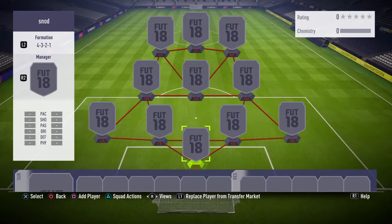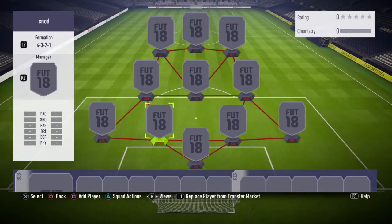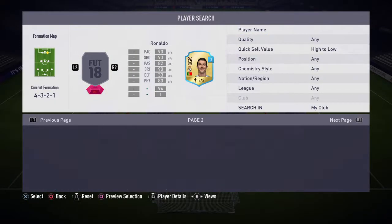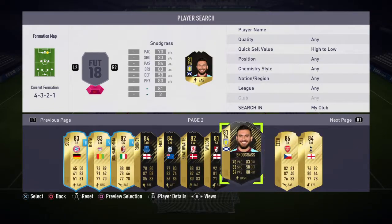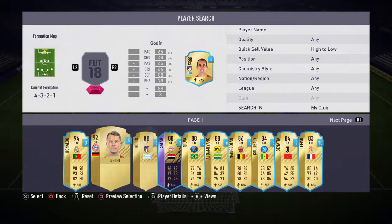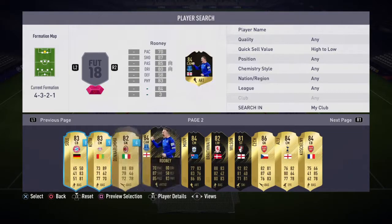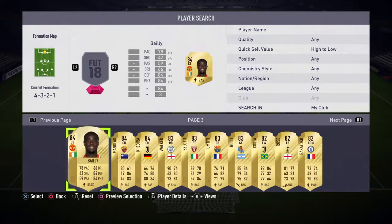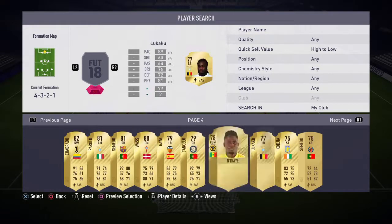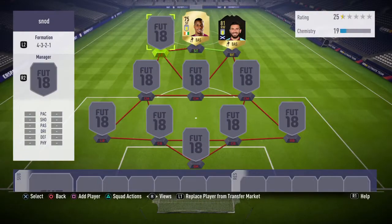This is going to be so interesting. Obviously we're going to start with the main man, Robert Snodgrass, on the right. Up front I decided to go, obviously for chemistry reasons, with Kaja from Aston Villa.